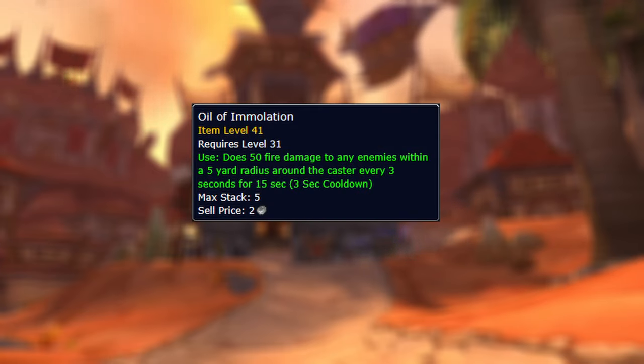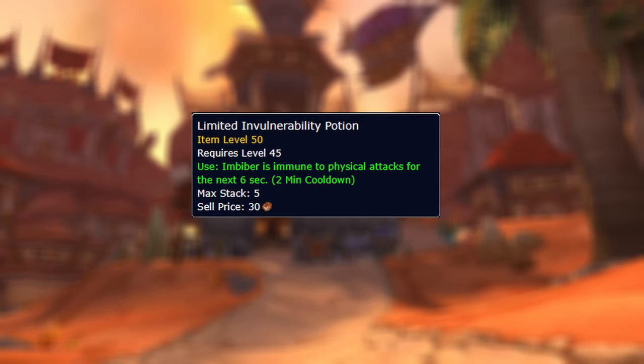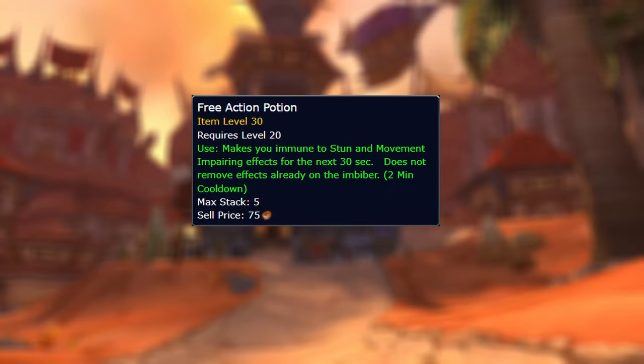Other consumables we should be interested in: Oil of Immolation, which is really good for AoE situations. Limited Invulnerability Potion, which makes you immune to physical attacks for 6 seconds and can be used if you find yourself in a life-and-death situation. And then there's always the Free Action Potion, which makes you immune to stun and movement-impairing effects. With the combination of the Limited Invulnerability Potion and the Free Action Potion, there's quite a bit of boss mechanics that we can actually avoid.